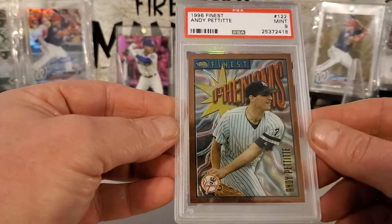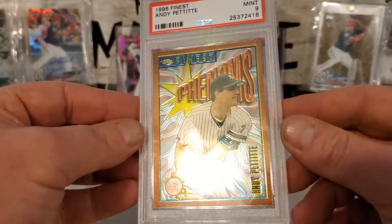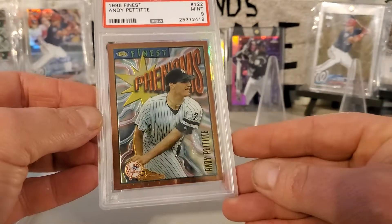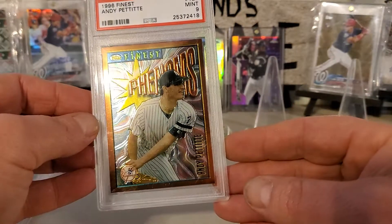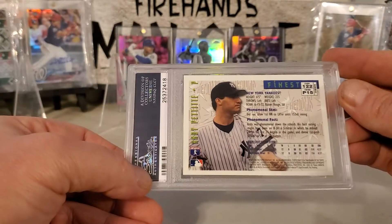Next we got Andy Pettitte in a 96 Finest. This has some shine too — trying to make sure you can see the shine. That's what the back of that looks like.